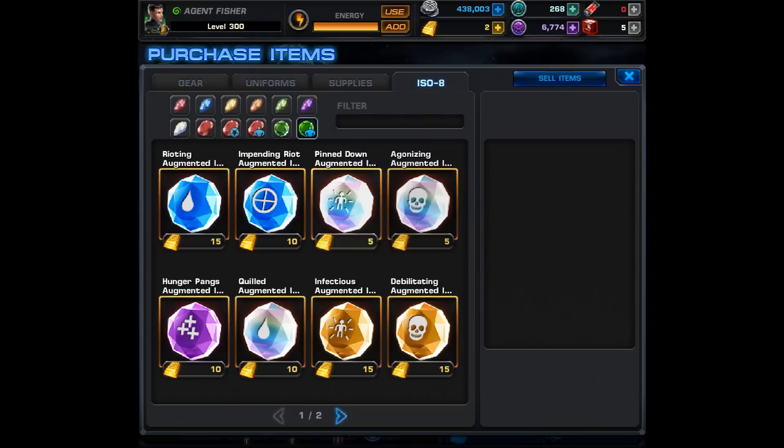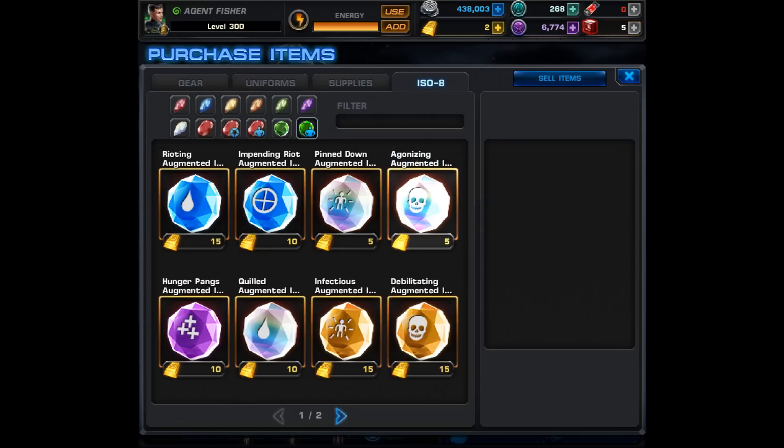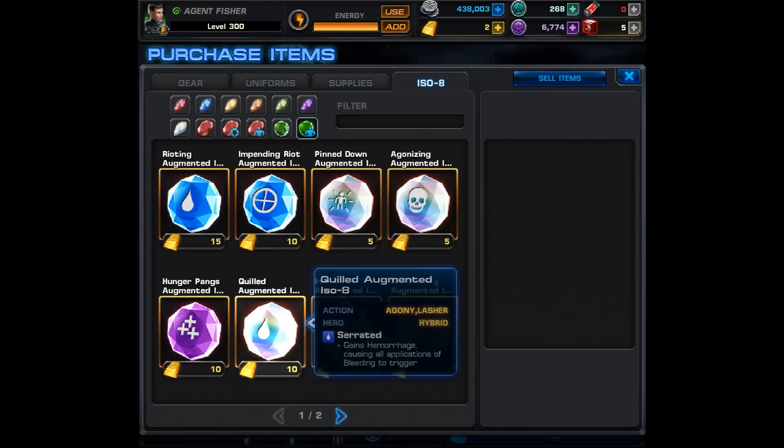Moving on, the Pinned Down Augmented ISO-8 works on both Riot and Agony, causing Pins and Needles — it applies Pin Cushion, taking extra damage from counter and follow-up attacks. Then, also for both Riot and Agony, the Agonizing Augmented ISO-8 causes Malicious Intent, applying Pain and increasing damage taken by 8% — stacks up to three times. Next we have Hunger Pangs for his level 2 Agony, which says 'Just a Taste' — Agony gains Consume. I believe Consume should heal him a bit.